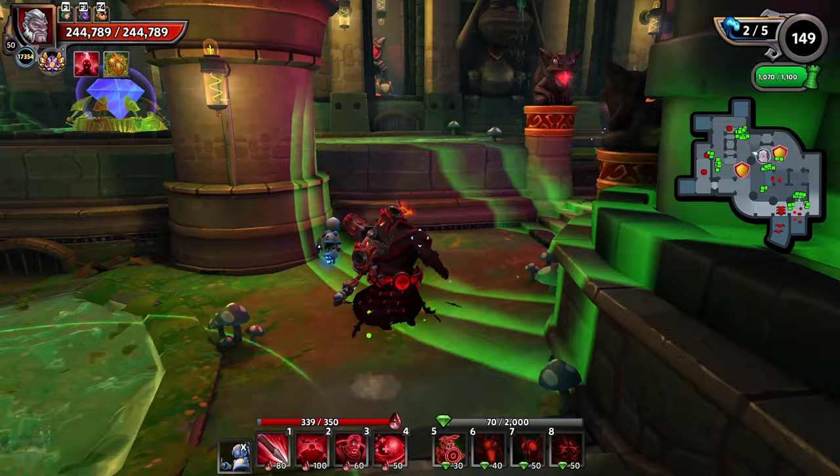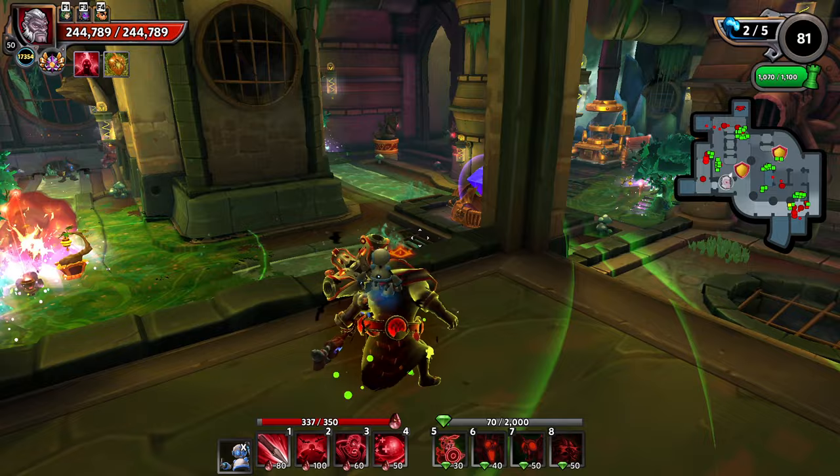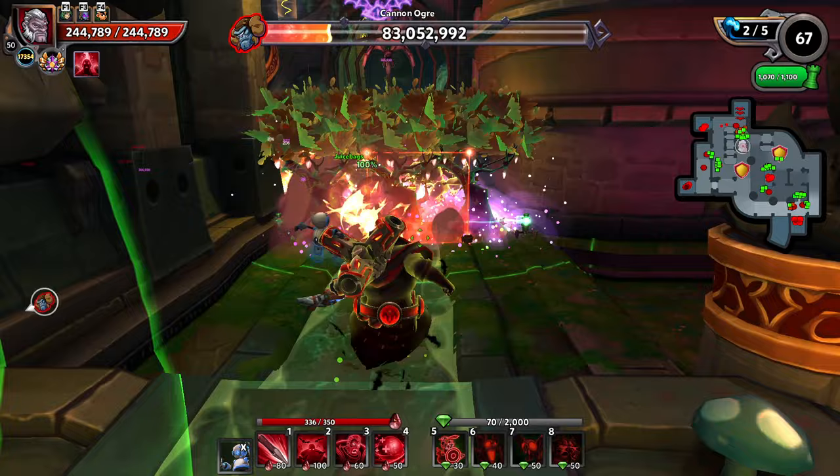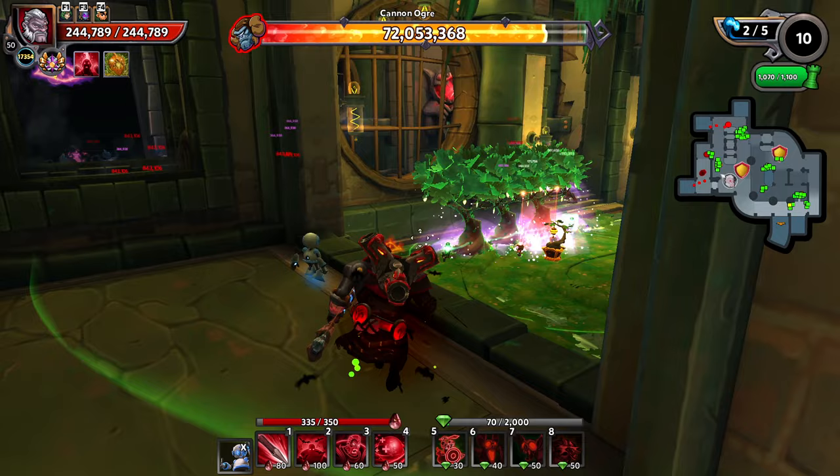The werewolves are doing pretty decent against those sheaths when they come out too. One of the changes with the werewolves actually buffed their damage, so I kind of want to play around with a werewolf DPS build as well and see. But prior, it was kind of lackluster — it was just best used as a tanky wall. And I think that's still probably the case. But if we can get a little bit more out of it and not have to sacrifice too much survivability, that would not be a bad thing either.